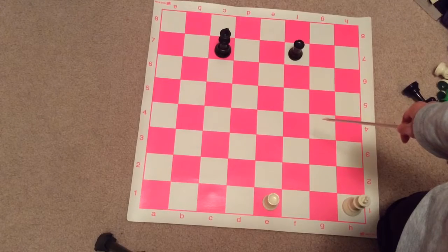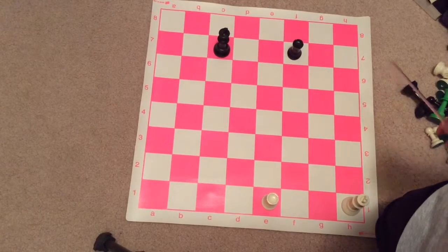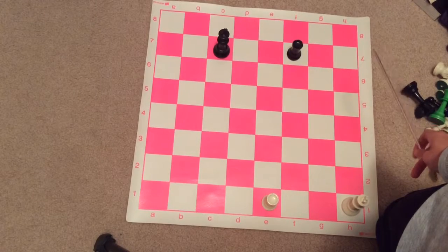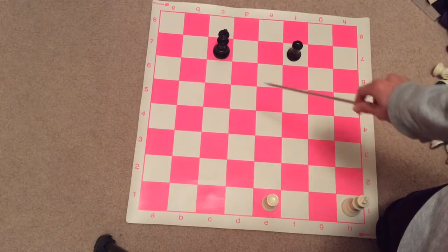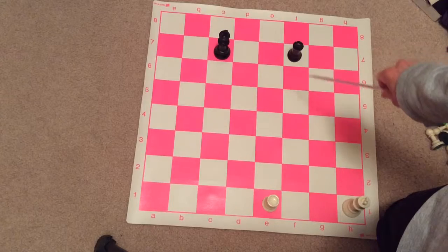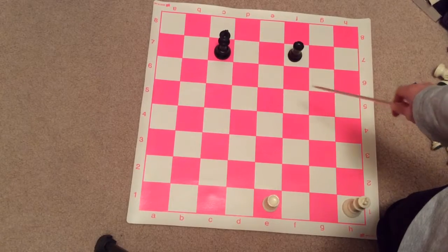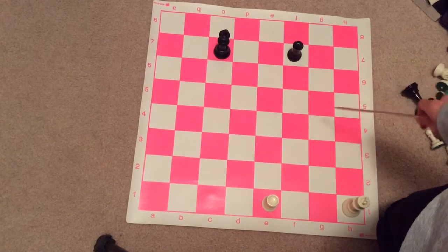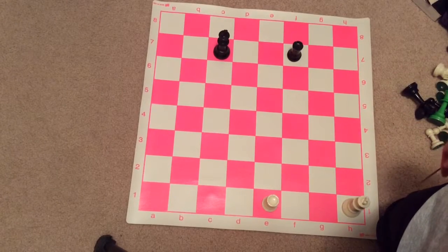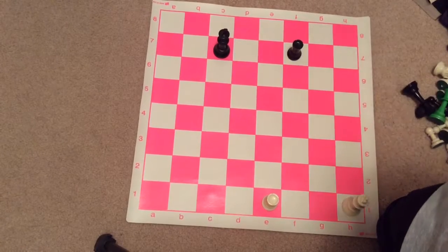This should be a draw. In this video, I hope that you learned something. Sometimes it's important to under-promote. In this position, if we promote the pawn to a queen, Black would move the queen to checkmate White. So, it was essential to promote White's pawn to a knight — to fork the king and the queen. If you have any questions about this video, please comment below. And if you like my videos, please subscribe. Thank you very much.